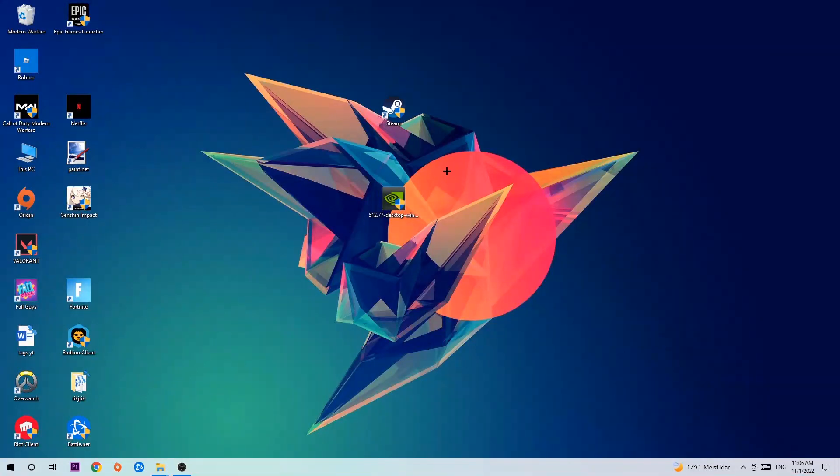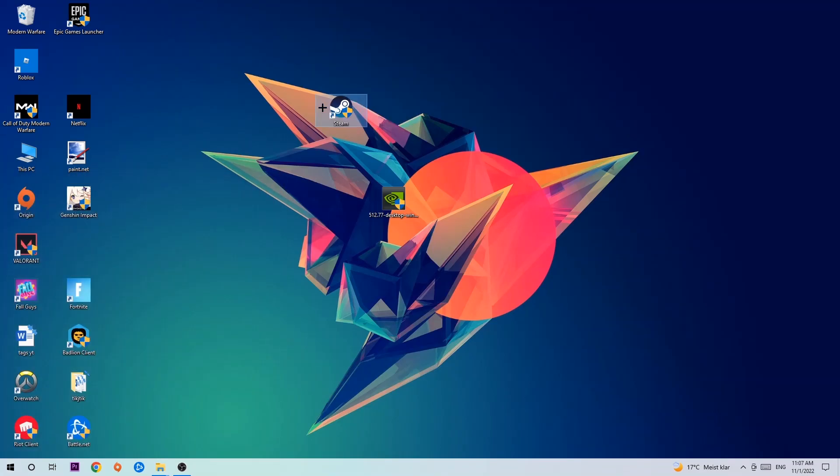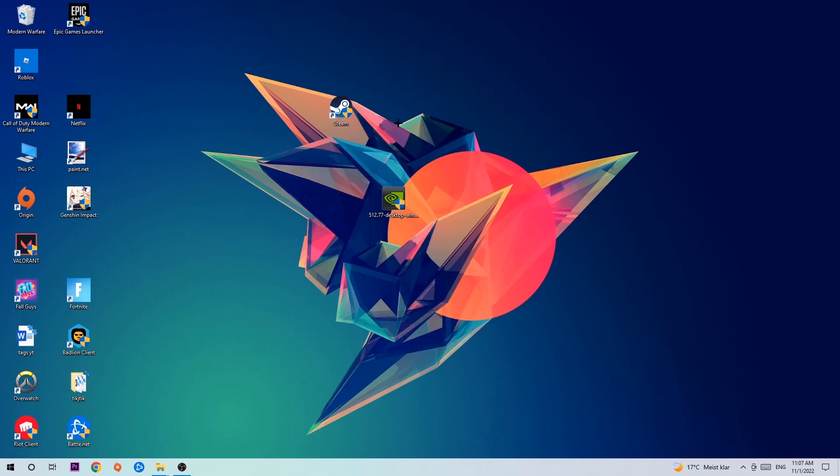Once you're finished, take your launcher shortcut or your in-game shortcut on your desktop. If you don't have it there, navigate to the bottom left corner of your screen, click the Windows symbol and use the Windows search function to find it. Once you've found it, drag it back onto your desktop, right-click it, and hit Run as Administrator.